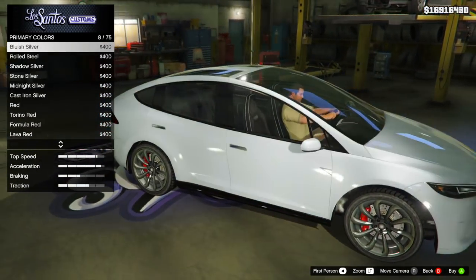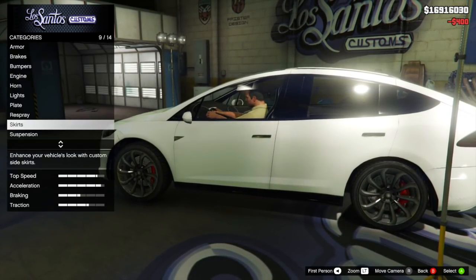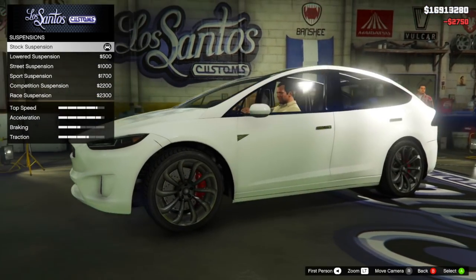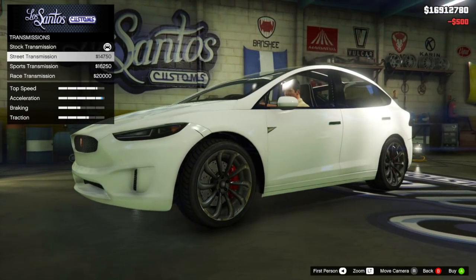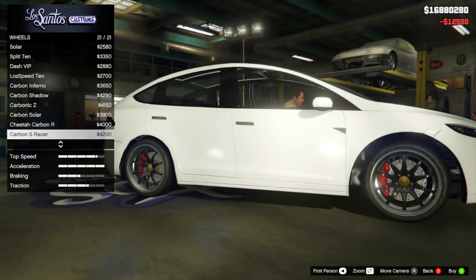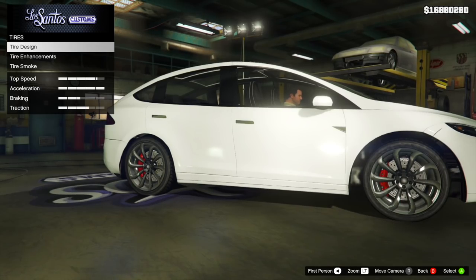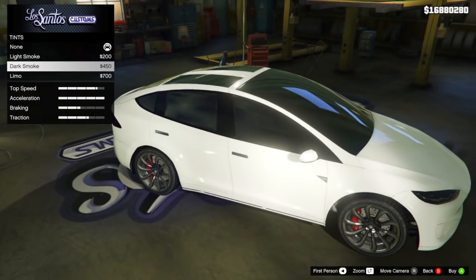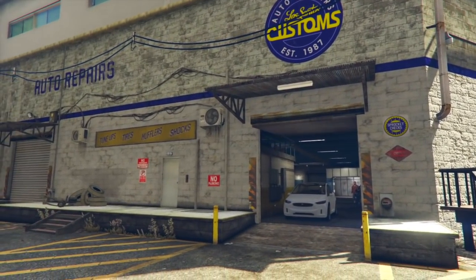Probably the biggest thing you can do to this car is changing the colors. I've only ever seen Tesla Model X's in black, red, or white in real life — white probably being the most common — so I went with the white option. A couple other things you can do: change the transmission, add a turbo (which doesn't make much sense for an electric vehicle, but I'll let that slide since this mod is incredible), mess with the suspension, and change the wheels. One funny thing is if you tint the windows — because there's so much glass it makes it look absolutely ridiculous — so I opted against that.